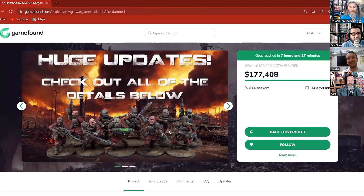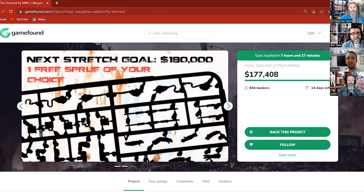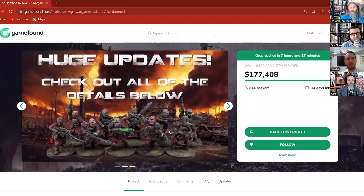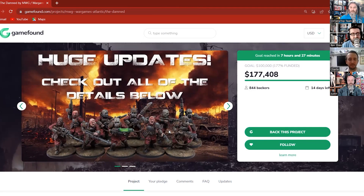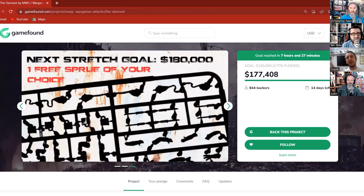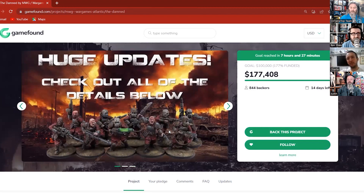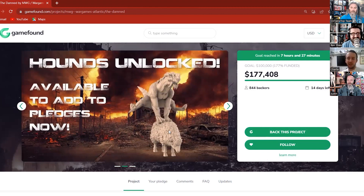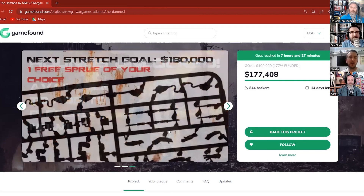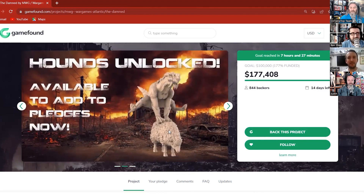We use the same warehouses we use for standard shipping for GameFound. We're actually adding a fourth warehouse in Europe so that guys don't have to pay import duties on top of their duties — so there should be no hidden surprises on fulfillment for EU backers. We've also agreed, because the GameFound platform charges VAT on top of the pledge to anybody in the EU, we're going to give all EU backers a couple of free boxes during the pledge manager to compensate.